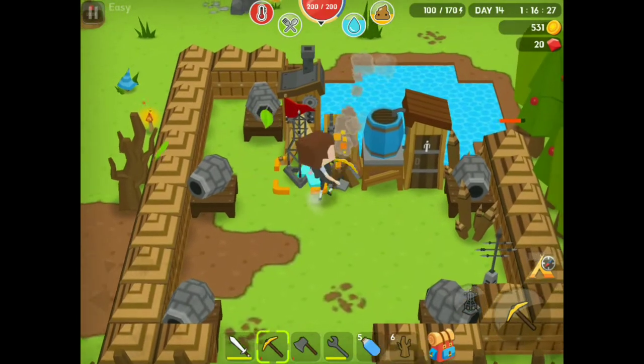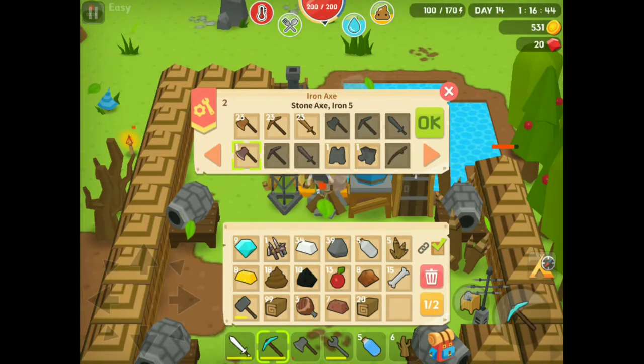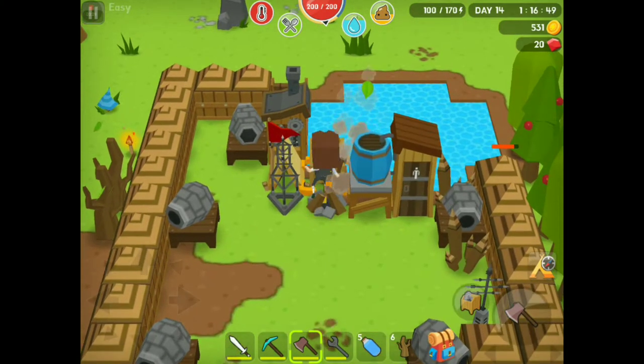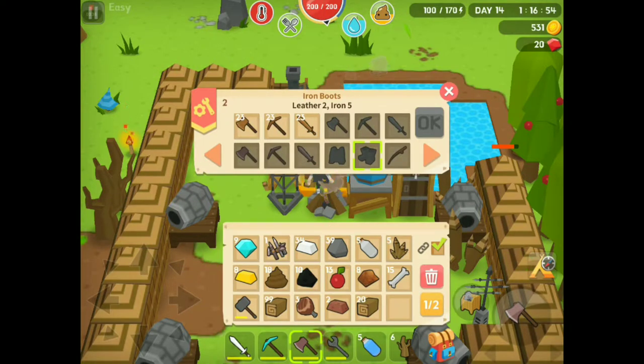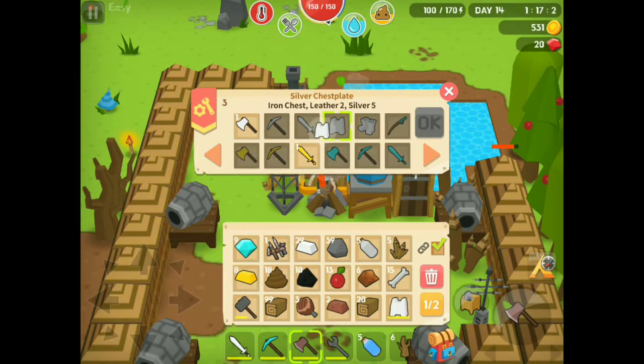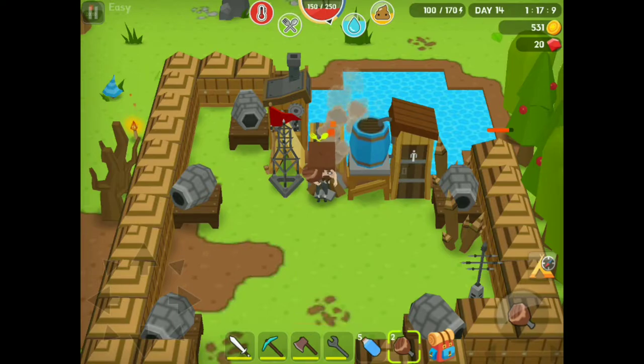Let's go ahead and craft. I'll upgrade the pick and... bag's full. I'll get rid of these berries. We'll upgrade the pickaxe and the axe. I can make some armor too — let's craft the boots. Oh, never mind, I used the iron for the axe. I'm smart. Well, I can upgrade the chestplate. That'll give us more health. We got an extra 100 now. Let's go ahead and eat and drink, we'll heal up.